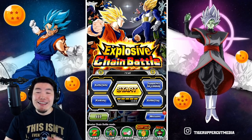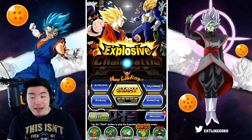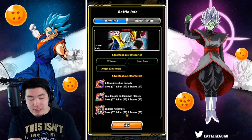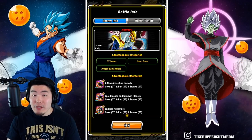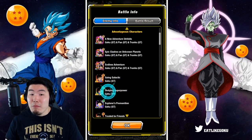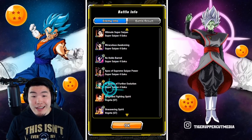So with all that said, let's just jump right into it. Now first things first, before we get into our first run, let's hit that Battle Info tab to check out some details for this particular chain battle. As you can see, the enemy is the Baby, the advantageous categories are GT Heroes, Giant Form, and Dragon Ball Seekers, and the advantageous characters are most of the GT Heroes units for obvious reasons.